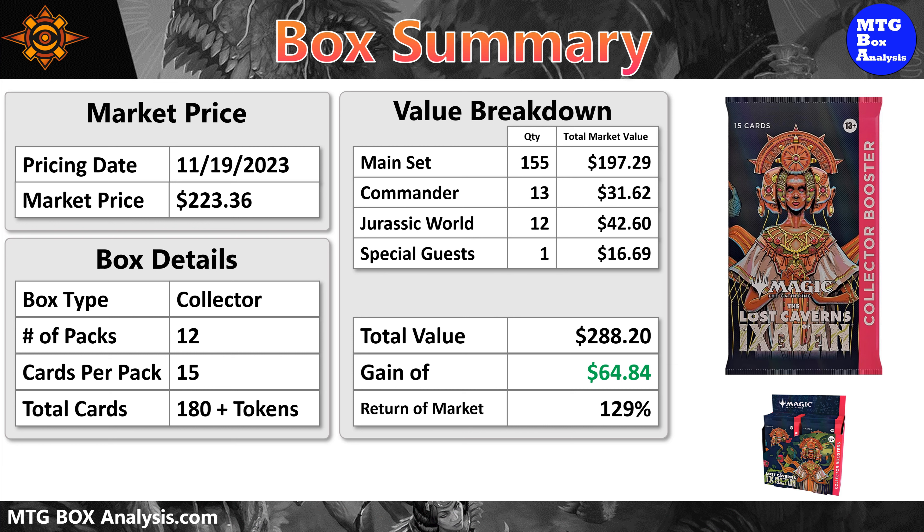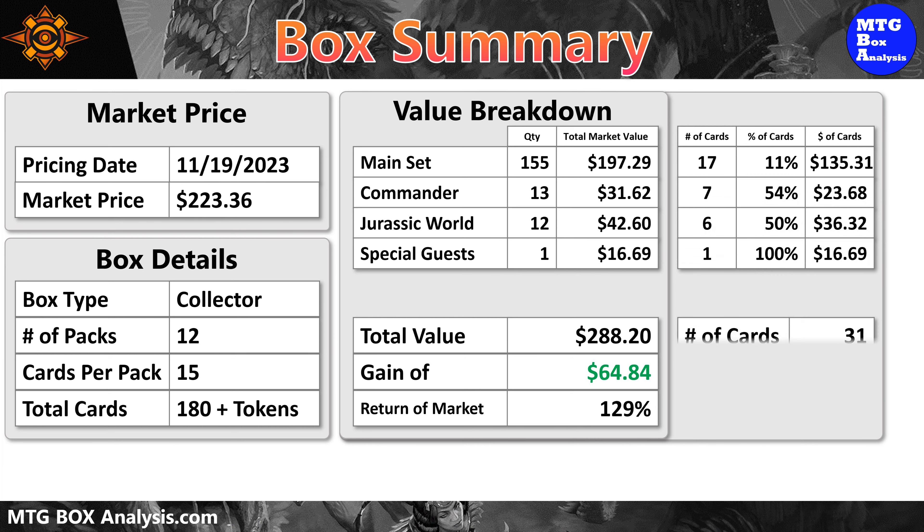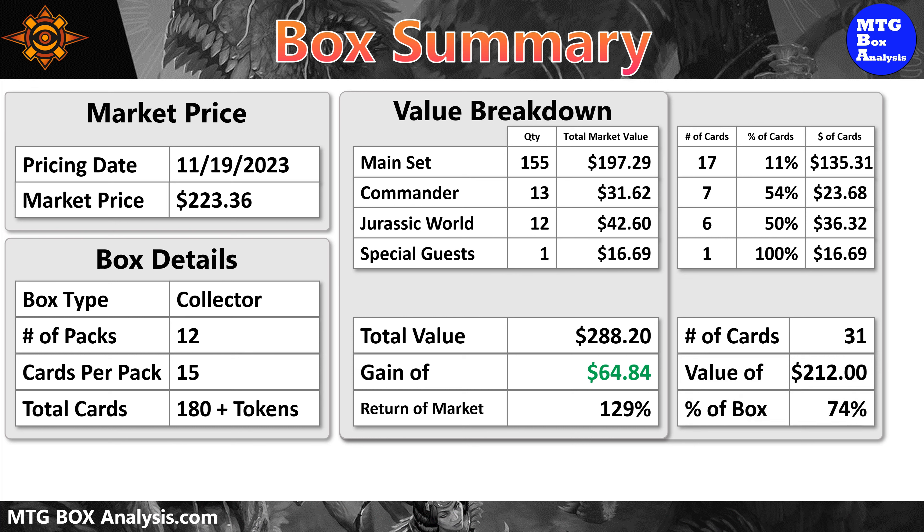For those interested in cards valued just over $2, the numbers look like this. In total, we saw 31 cards valued over $2 in this box, with a current combined value of $212 even. This means those 31 cards represent 74% of the total box value and 95% of the market price.